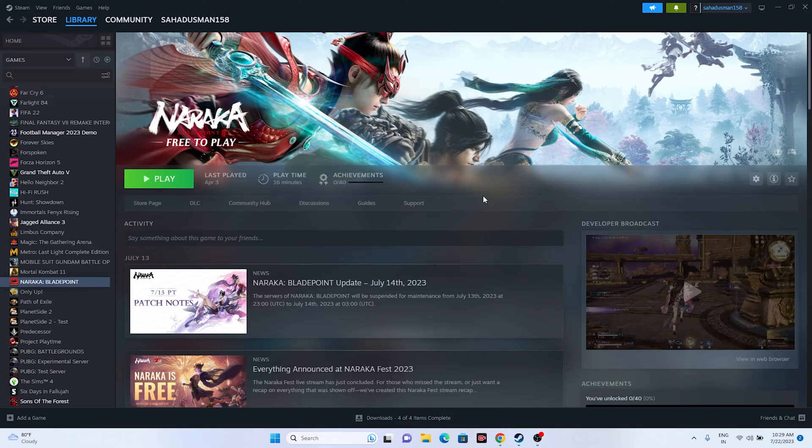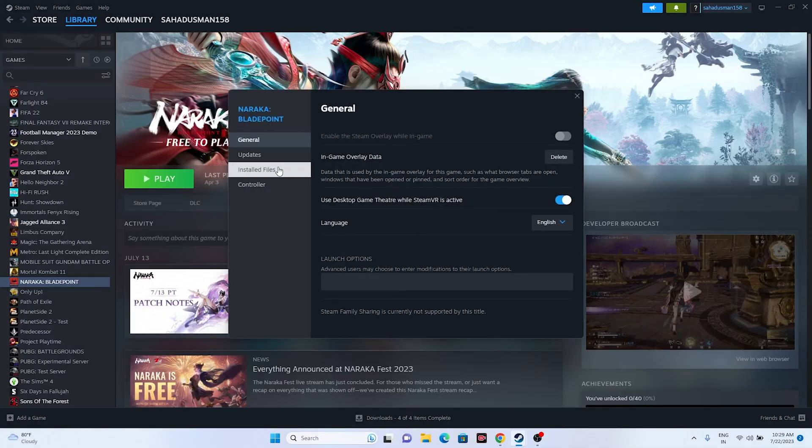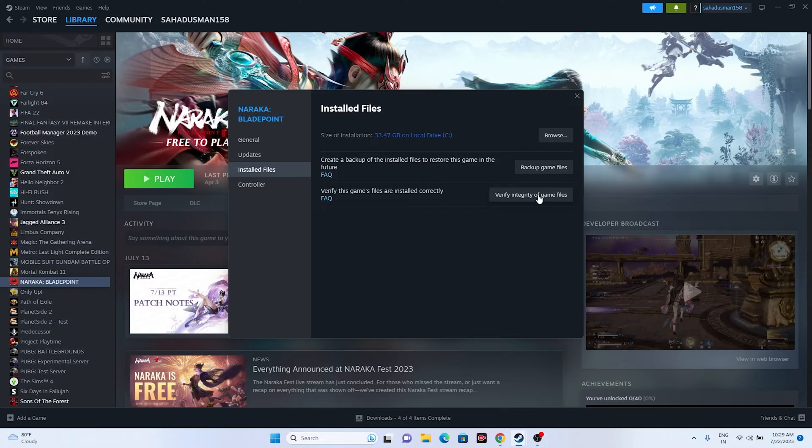The next step is to verify the integrity of game files. Right-click the game in Steam, go to Properties, go to Installed Files, and click on Verify Integrity of Game Files. If any files are corrupted or missing, this step will fix those issues. This is a very important step you should not neglect, as corrupted or missing files can cause crashing.